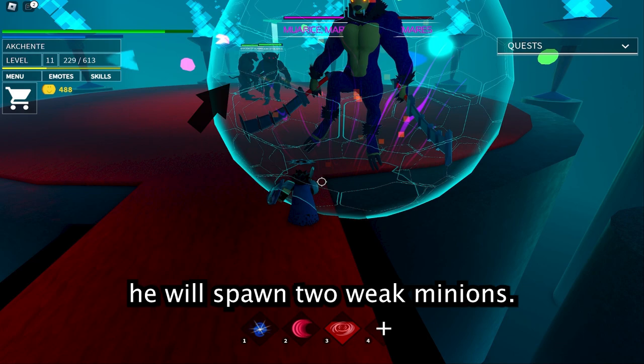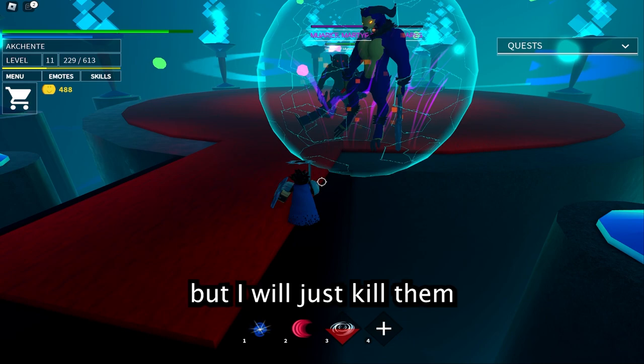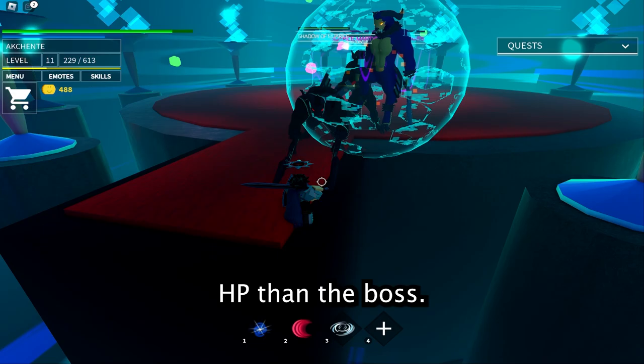When the boss is at 50% health, he will spawn two weak minions. If you aren't very strong, you can also get them stuck using the same method from the start. The boss will not move until they die. But I will just kill them because they have a lot less HP than the boss.